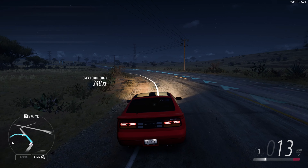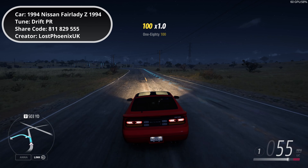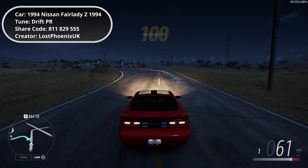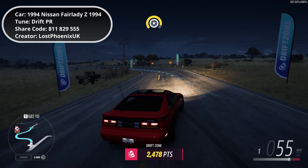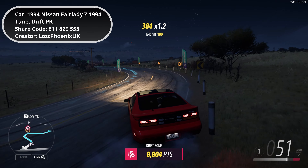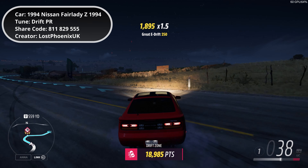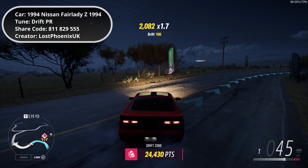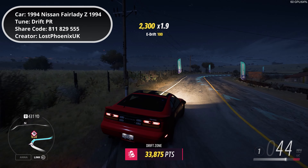Good morning everyone, welcome to Lost Phoenix Gaming. It's Forza Horizon 5 and we're looking at a drift zone here. I've got the Nissan Fairlady Z 1994 with the Drift PR tune. Target-wise, I'm not sure, but 60,000 points being three stars — so let's see what I can get out of this.